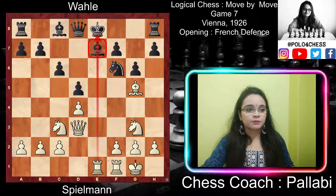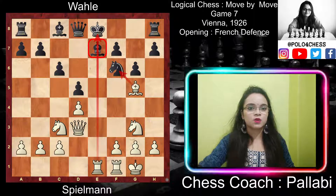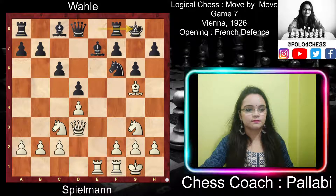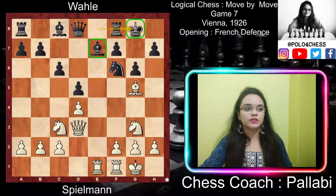Since the bishop is pinned, a pinned piece cannot support another piece. So white is actually threatening to play bishop takes f6. After rook ae1, black played short castle, unpinning the e7 bishop and saving the king by retreating to a safe position.